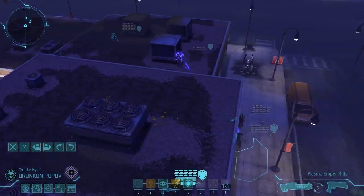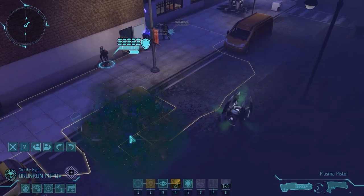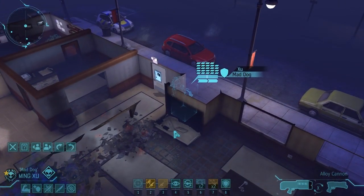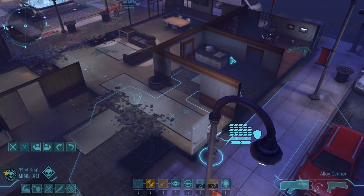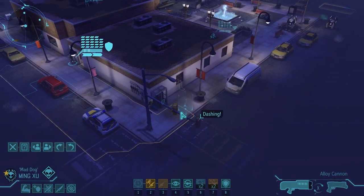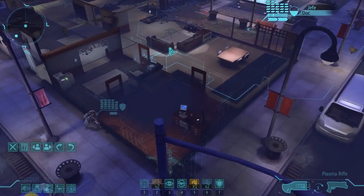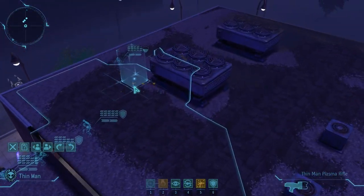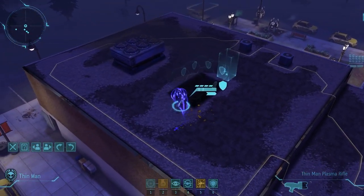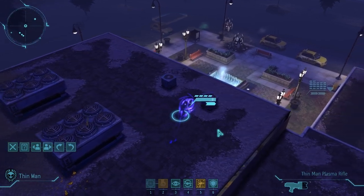I don't know what to do. I guess we'll keep going with the mission. Switching to a pistol because it's better in close quarters. There's no way to get up on the roof either, so I don't know what I'm going to do. I guess I'm going to have my other thin man scope out the situation - what's going on up here, thin man? Yeah, I don't see anybody either. Do a couple flips - parkour that thing.